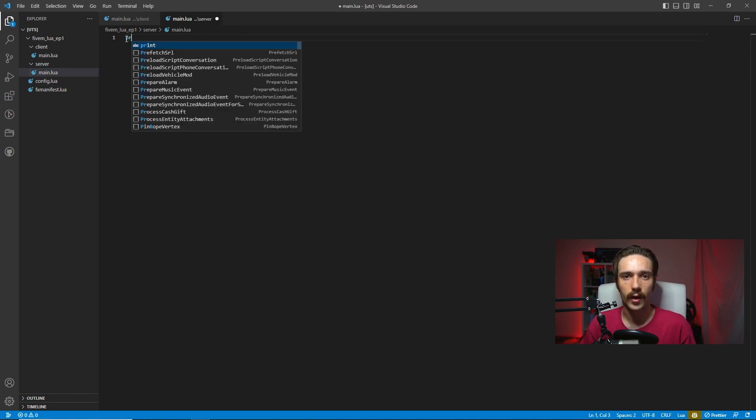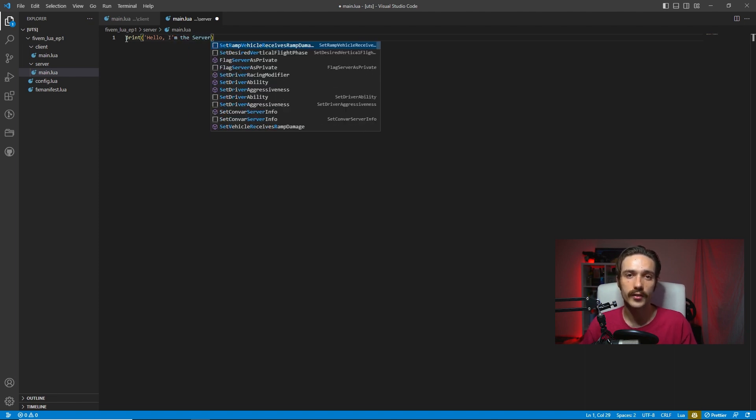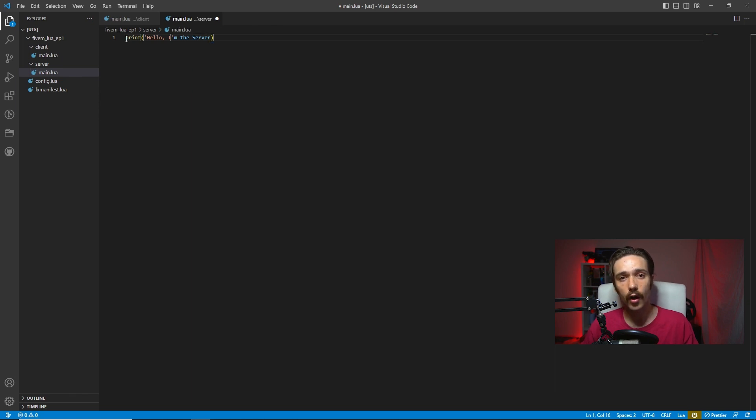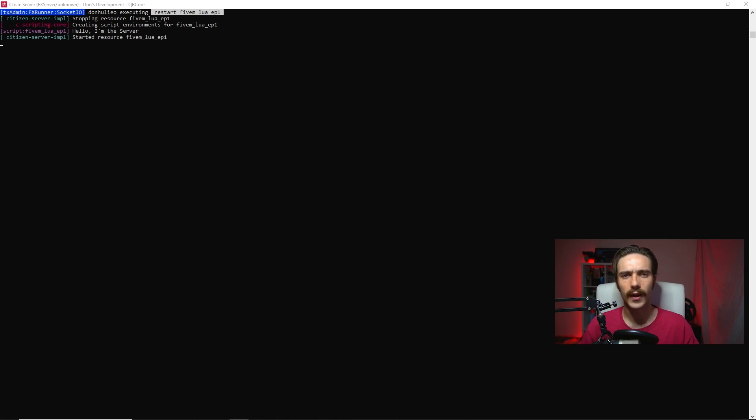Let's do the same thing we did in the client file and write a print statement in our server main.lua. It's important to keep in mind that the server environment will initialize the second the server starts — as soon as your script starts, that server environment is live and running. But the client environment will not initialize until a client joins. Instead of seeing a string in the client console, we're now seeing it pop up in the server console.